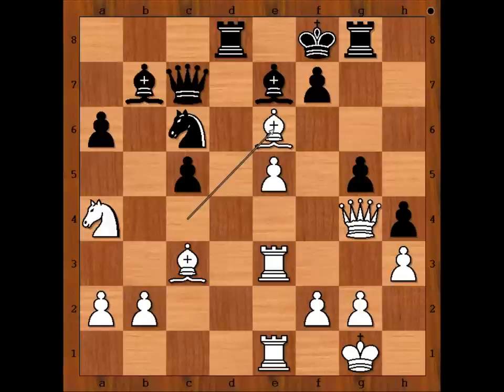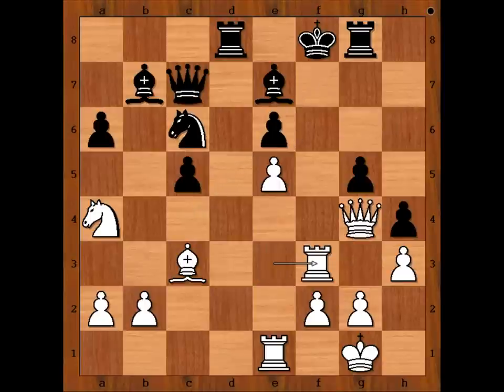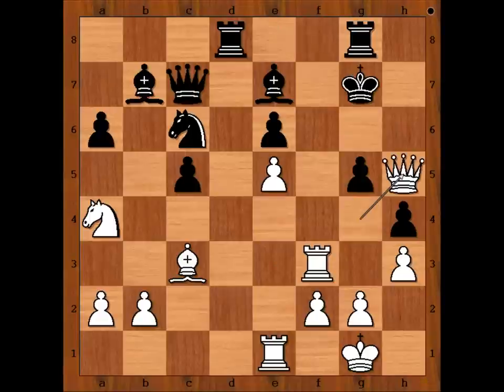Refutation is incoming. Topalov saw this move and thought it would not work for white. The game continued: pawn takes bishop, rook to f3. First, Topalov thought that he would play king to g7 in this position, but he played king to e8. What did he see? If king goes to g7, then queen to h5, threatening check and checkmate. He saw this move, but then he also saw the winning move for white — that's why he didn't play king to g7. What is the winning move for white in this position?